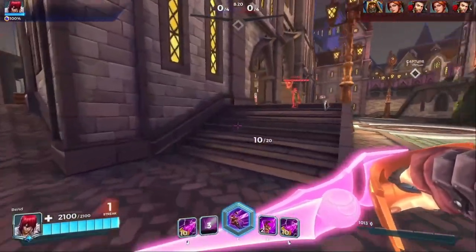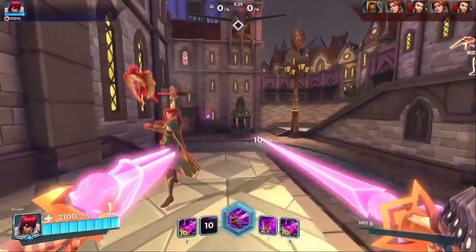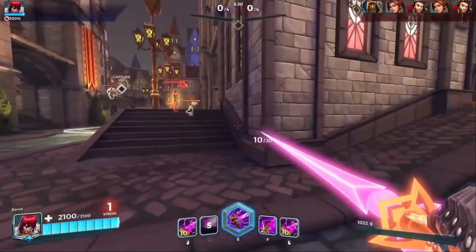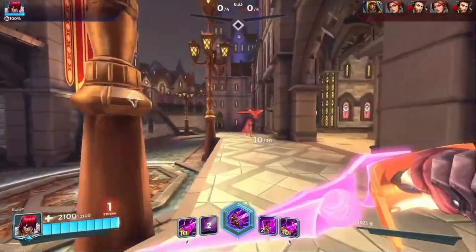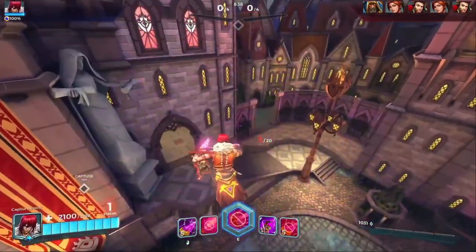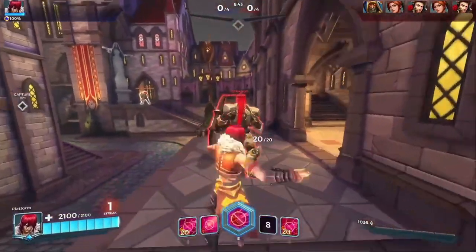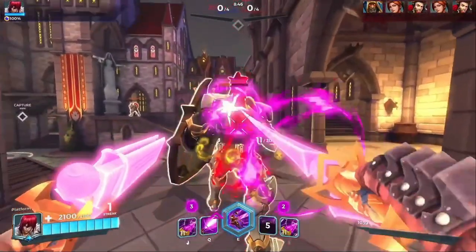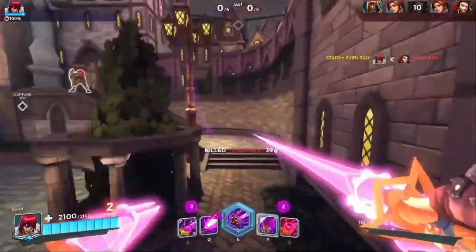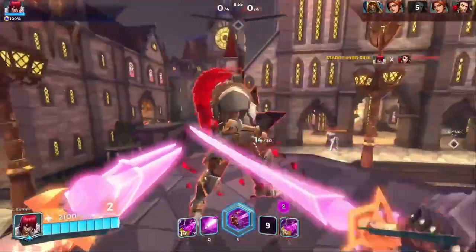His movement ability, Deadly Momentum, is a forward-facing dash. You go quite a distance, dealing around 300 damage and knocking back enemies hit. At the end, you stop and whirl in place with the blade, dealing 450 damage to enemies in range. For each enemy you hit, it reduces the cooldown by one second for the next use. You can also refire the ability early to stop and whirl before reaching the final destination of the dash.